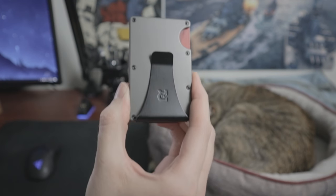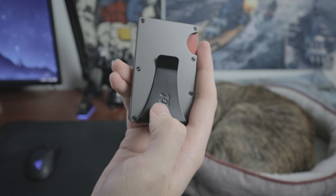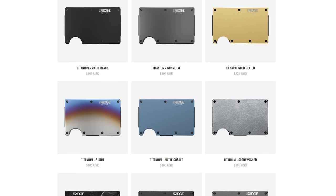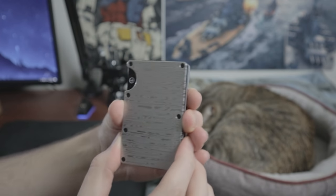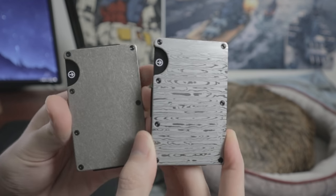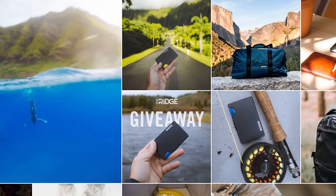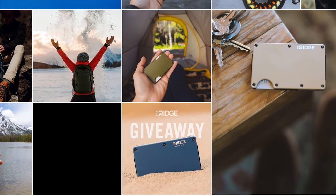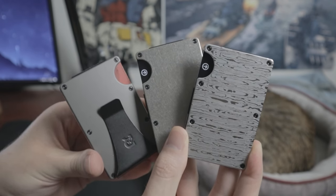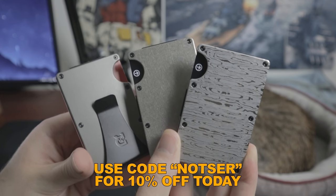This video is sponsored by the Ridge Wallet. The Ridge Wallet is designed with modern living in mind — it holds up to 12 cards plus room for cash while maintaining a slimmer design compared to a traditional wallet. There are over 30 colors and styles available, including two brand new styles: Damascus and Stonewashed. Both can be found at ridge.com. The wallets come with a lifetime warranty and over 40,000 five-star reviews, and they'll let you test drive it for 45 days for a full refund. Visit ridge.com/notser and use code NOTSER for 10% off your purchase.